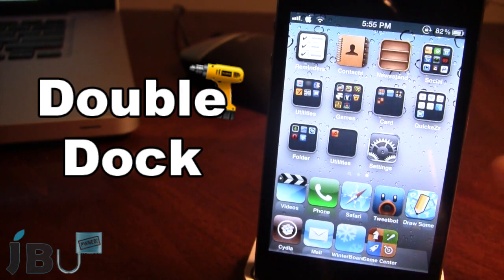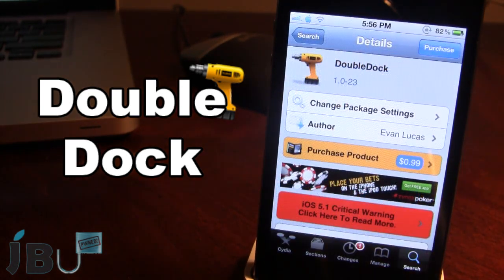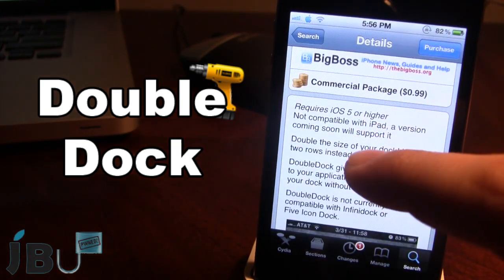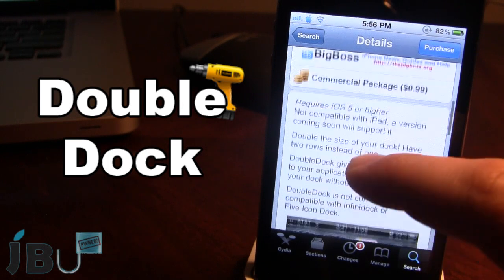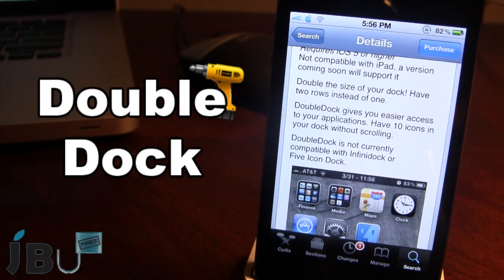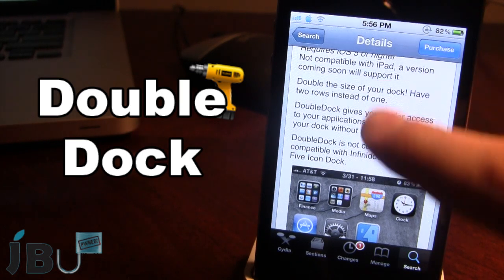So guys, this is Double Dock. You can pick this tweak up in Cydia via the Big Boss Repo and it will cost you 99 cents — a little overpriced. It does require iOS 5 or higher and it only works with the iPhone and iPod Touch at the moment. This will double the size of your dock and allow you to have two rows instead of one, giving you easier access to your applications.